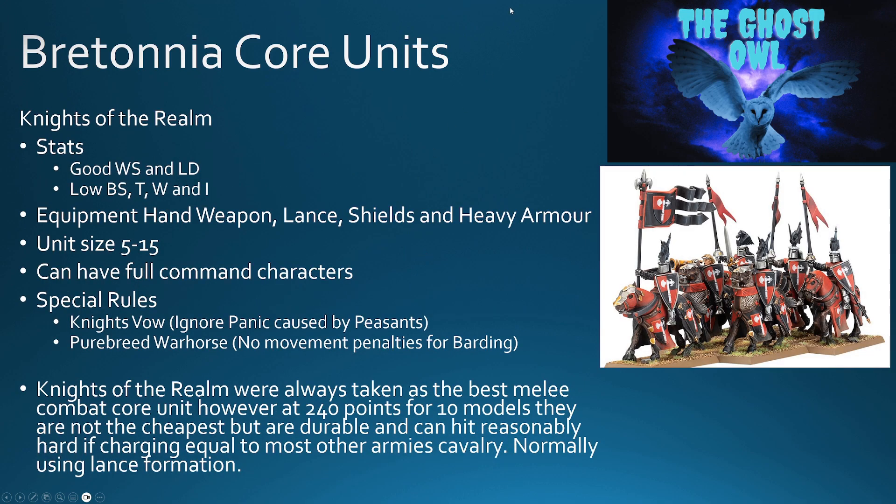Next up is the Knights of the Realm. Good weapon skill and leadership, low ballistic skill as you'd expect, but also low toughness, wounds, and initiative. They came with hand weapon, lance, shields, and heavy armor; unit size 5 to 15. They have full command, lance formation, along with the Knight's Vow and Purebreed Warhorse. They move 8 inches, which is pretty good for heavy cavalry with barding. Knights of the Realm were always taken as the best melee combat core unit. At 240 points for 10 models they're not the cheapest, but they're pretty durable — heavy armor, barding, mounted, shields. They can hit reasonably hard on the charge, equal to most other armies' heavy cavalry, normally using lance formation with a good-sized unit.